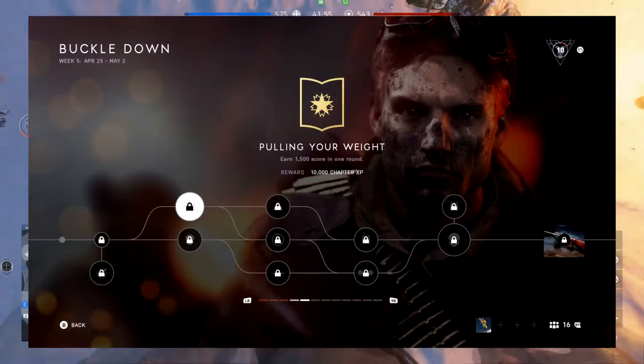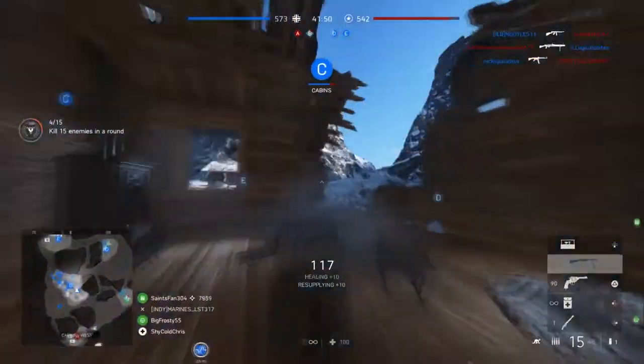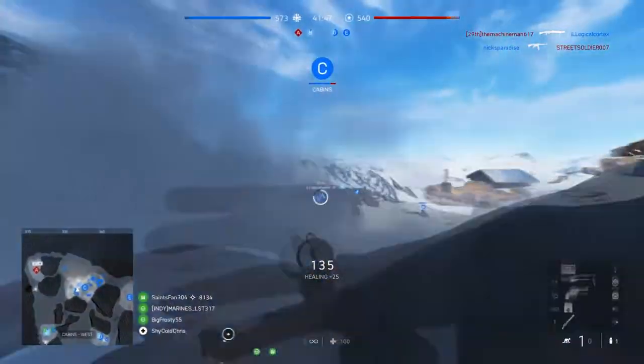Now you have two paths to take. The first top assignment is to score 1500 score in one round — very easy. All you have to do is just play the objective in game modes such as conquest, breakthrough, domination, basically any game mode you like to play.